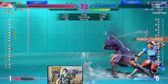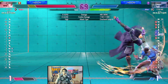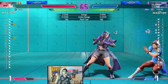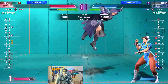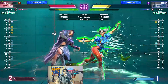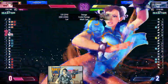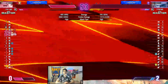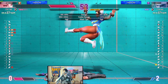That answered my question about drive reversal from earlier. No reaction with level one - maybe just didn't feel like it, obviously he's not gonna die. That answered my question about Chun-Li's overhead into drive reversal. Crouching medium kick, level one, level two - I think level one might have killed, not gonna lie.